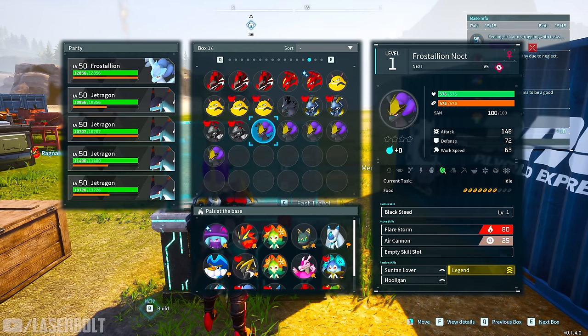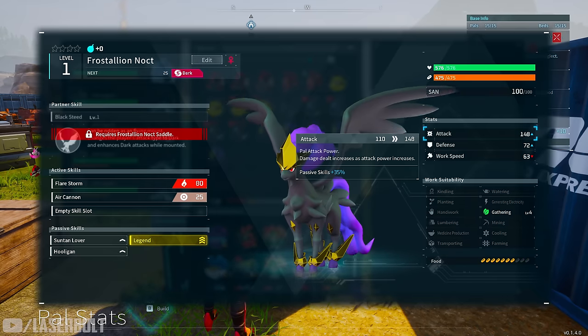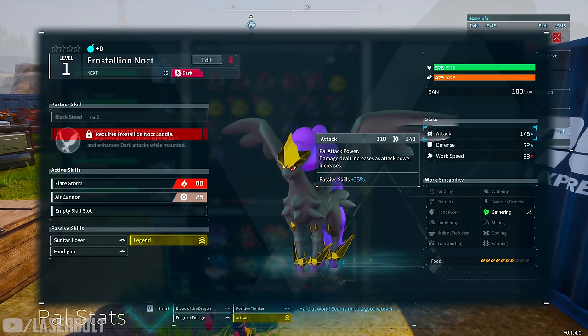Let's take a look at the first one. It's very important to do this at level one because it makes it way easier. When we inspect this character, the attack value shows 148, but the real number we want is the base value — which is 110. That 110 value is extremely important because it's the base value without any passive skills added onto the character. 110 is the lowest base value you can possibly get, so this one is definitely not a keeper.